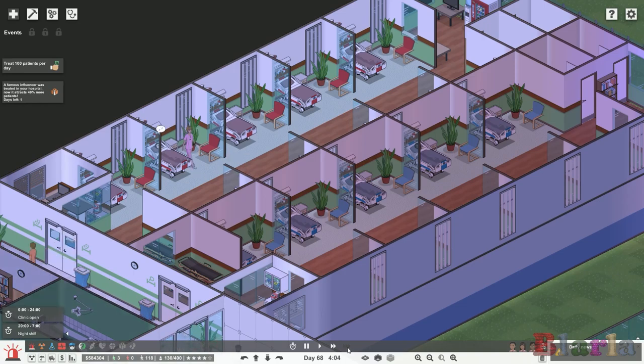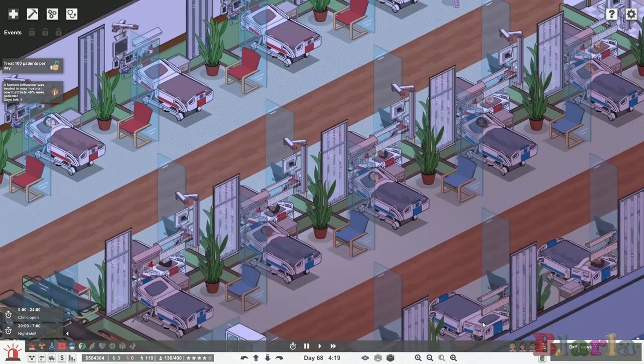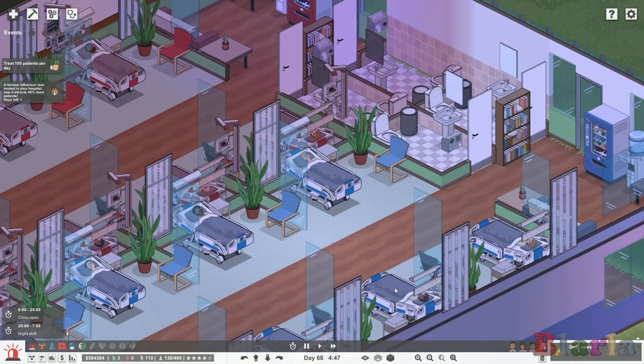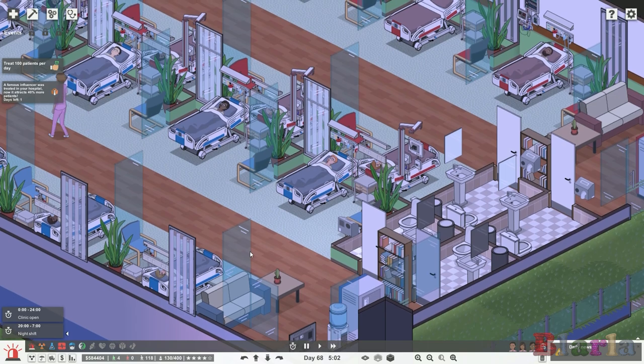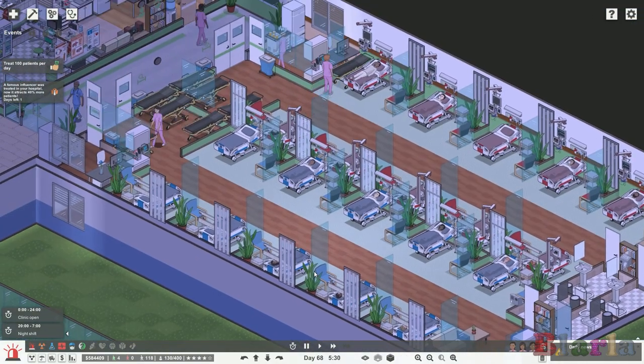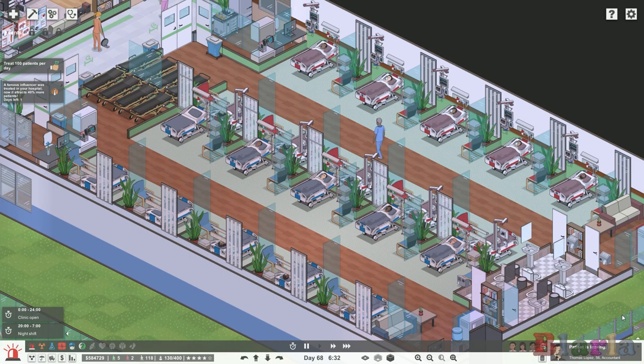Let's talk wards. When I originally designed the ward — before I started the stream — I designed it knowing that visitors for ward patients was going to be a future feature, but wasn't entirely sure how it would be implemented. At the time I put a chair next to the bed and made the space big enough to allow a visitor to sit by their bedside. But it turns out that's not how the visiting system works in Project Hospital. How they've actually done it is with a lounge space where visitors and patients sit at a particular lounge chair item — so I had to redesign my wards a little bit.